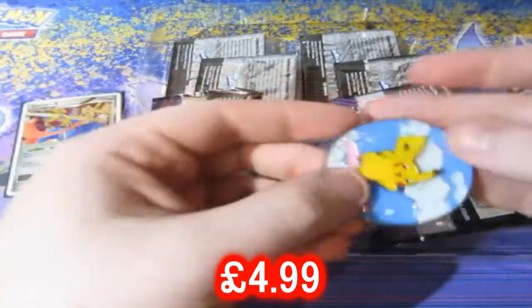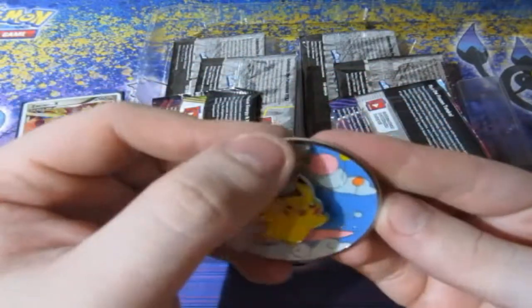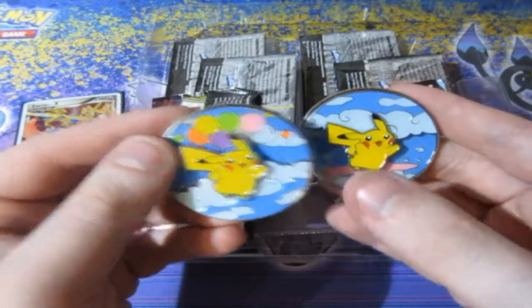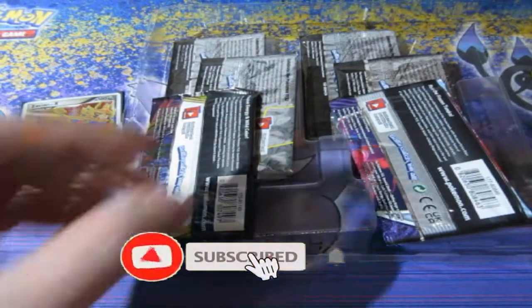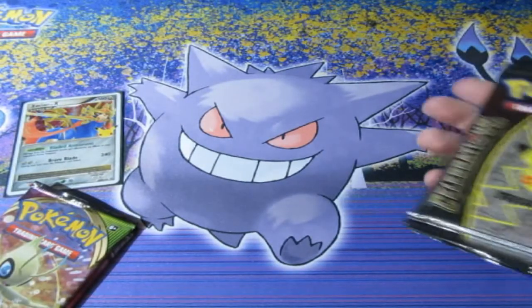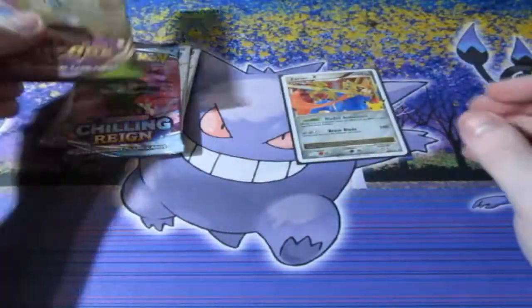You get yourself the Pikachu pin, which turns into a flying and surfing version. What I should do is find a pin collection and have them displayed like this — beautiful. We get ourselves two normal packs: Vivid Voltage and Chilling Reign, and four booster packs of Celebrations — a bit bigger than the Dragapult Prime box. Let's see what we can get out of these standard holographic packs.